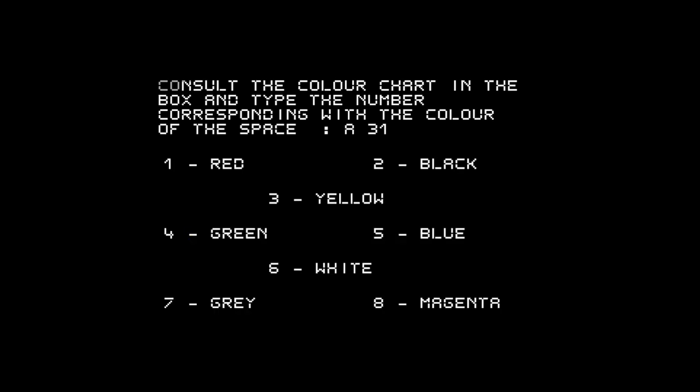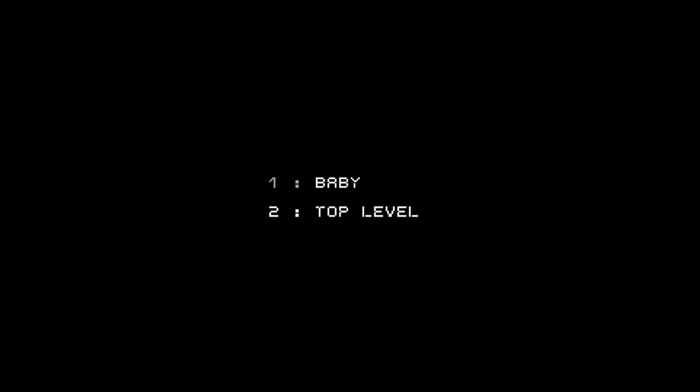It says to consult the color chart in the box and type the number corresponding with the color of the space — some sort of copy protection scheme. I think I've got the pirated version so it should be fine. We've got a choice of baby and top level, so I assume that's a difficulty setting. I'll go with baby.